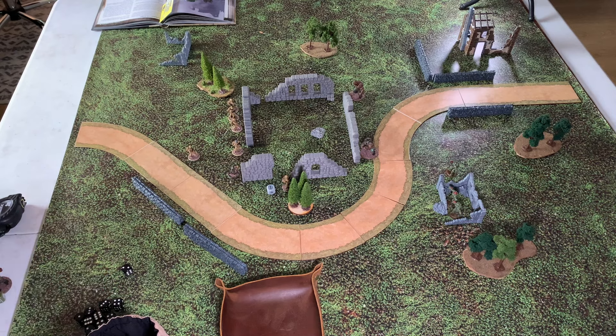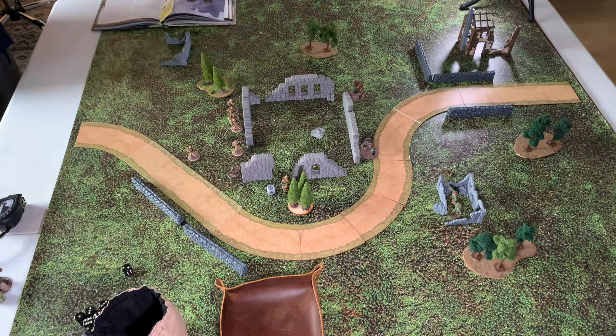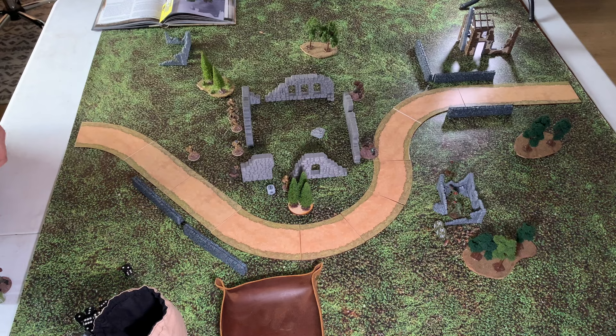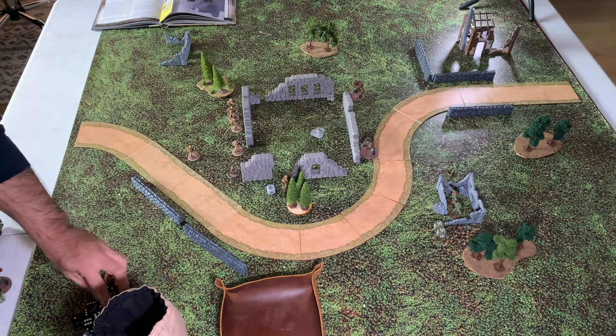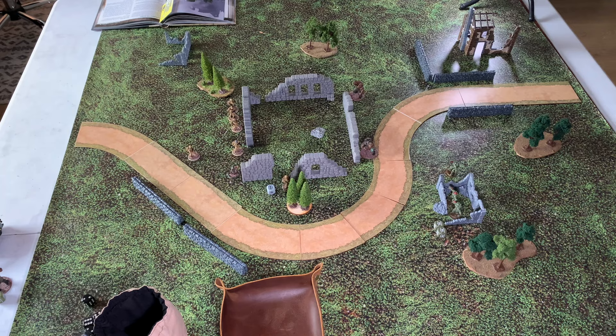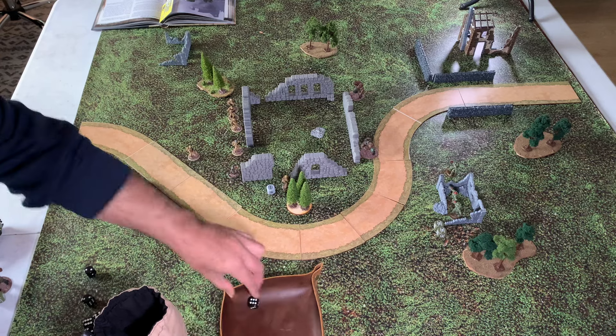Soviets draw next. I'm going to have the Lieutenant and another figure do group fire on a German, pulling both order dice. They have assault rifles at 13 inches — still long range — getting four shots, needing four-plus. We get three hits. Because the target is resilient, we need six-plus for damage and get one. That German is gone. Soviets are doing something now.